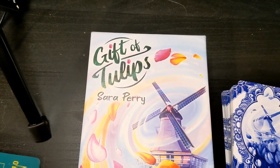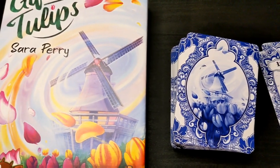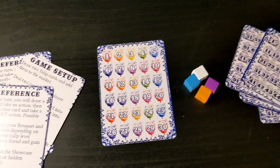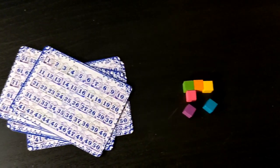For the purpose of this tutorial, we will be setting up a three-player game. A Gift of Tulips comes with a deck of tulip cards, festival cards, player reference cards, a tulip value tracker, tulip cubes, six player score cards, and six scoring cubes.